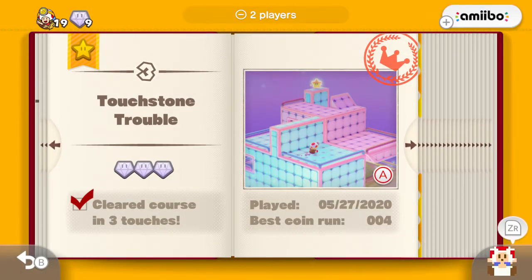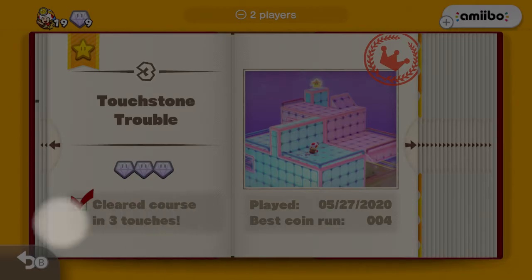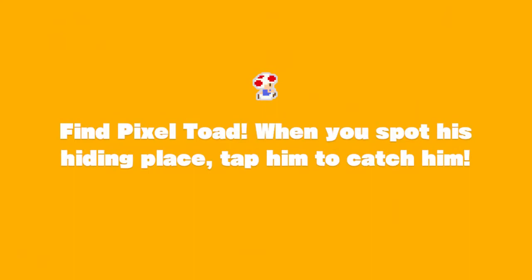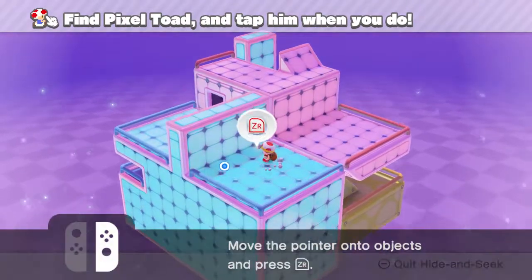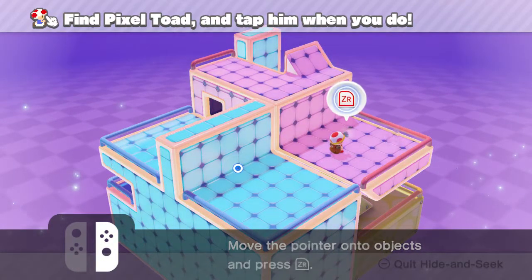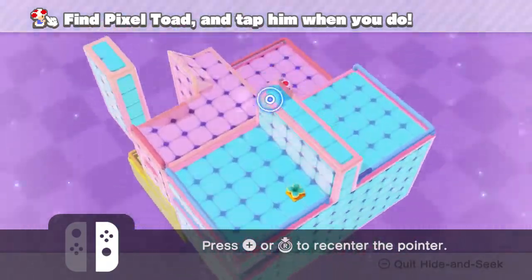Let's go ahead and pop in with ZR to find the pixel toad. This is one of the main differences between the original let's play and this one - back then I shoved the pixel toads off to the very end, but this time I'm going to be completing them as I go.